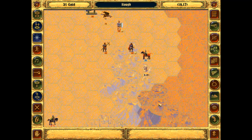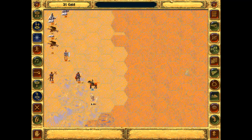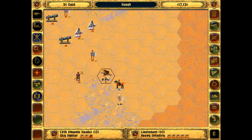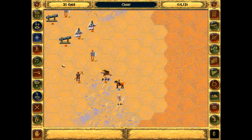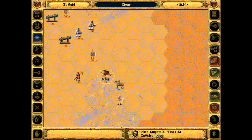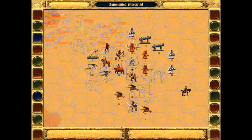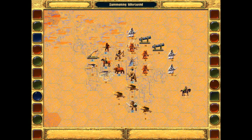Looks like there's no one on that shrine, so that should be fairly easy to take. Let's see who else we've got — just the flyers, and I will actually try to cast Weakness here, which works, so he may run away. We'll see what happens. So far, so good for this map — hopefully it stays that way. Taking out the harpies.